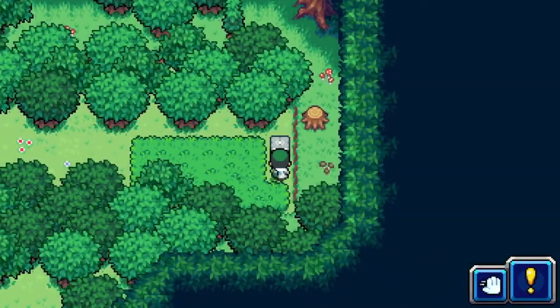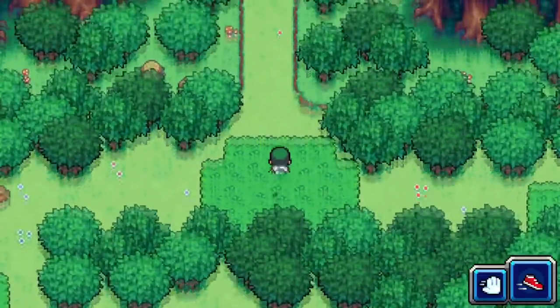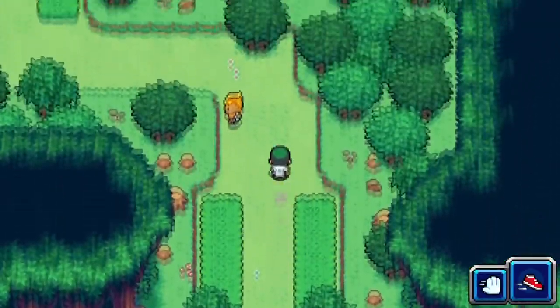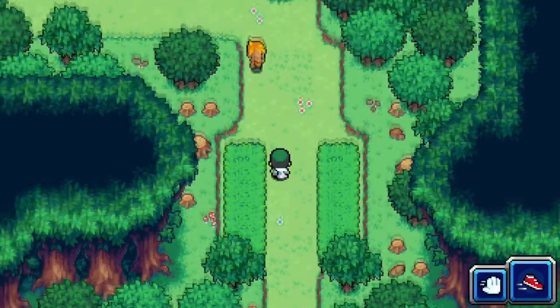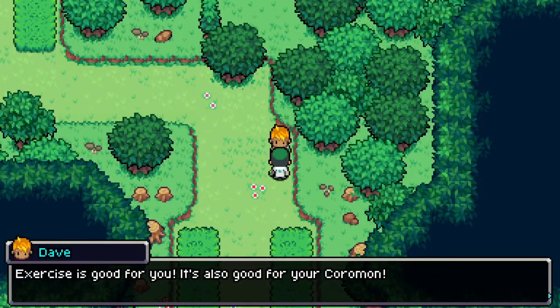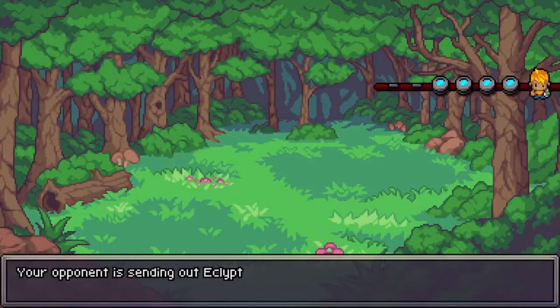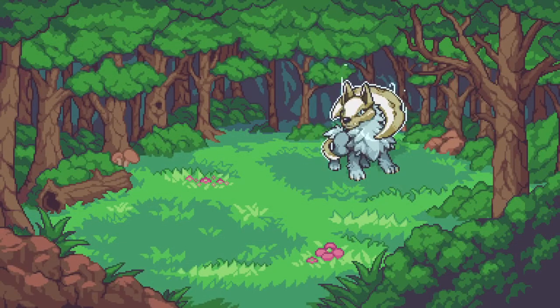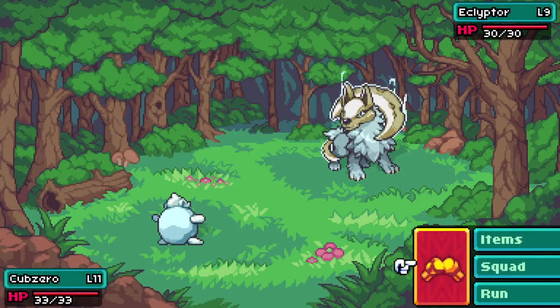Oh, another treasure chest! Ground Cake — removes shock, I believe. Am I ready for another trainer? Yeah, as long as they're not really high level. Around 10 or 11 I should be able to take them. He has four — this might be bad. Oh, I may have made a really huge mistake here.